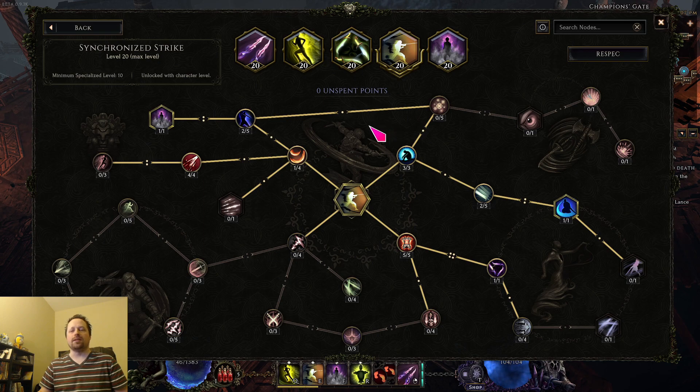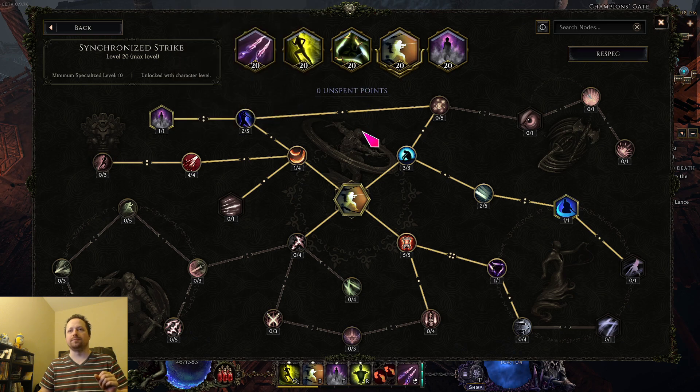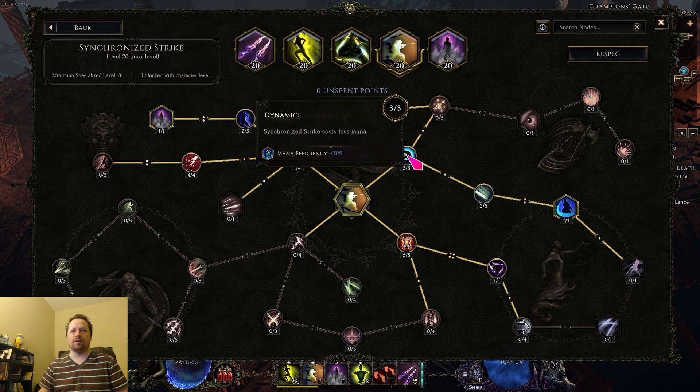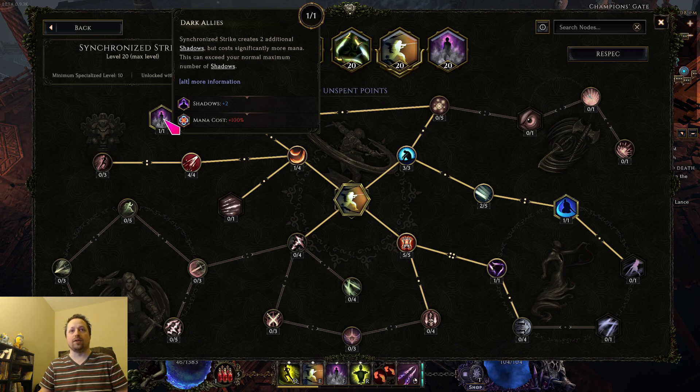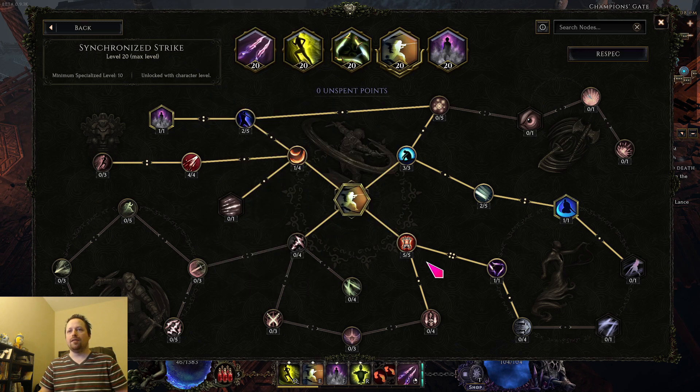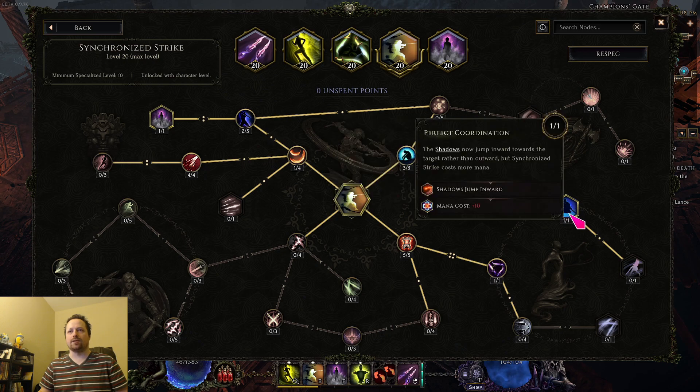Next we have sync strike. The whole purpose of sync strike if you haven't played rogue before is to generate shadows. You have an option of either taking the dark allies node or not — if you're low health you absolutely take this node, and if you're high health it's up to you. You'll do more damage and it'll be more bursty, but you might find yourself having more mana problems. For leveling sync, I would go into mana efficiency first so it's not so painful to use, then go into dark allies if you're going to use it, then into the shadow dagger part.